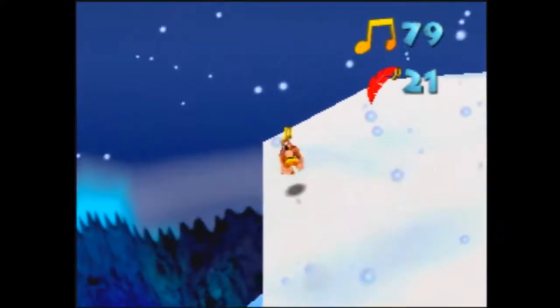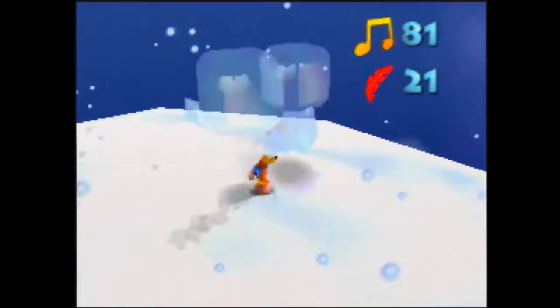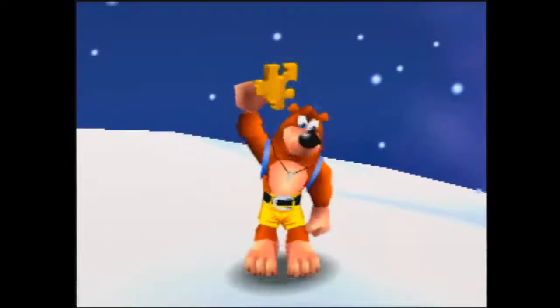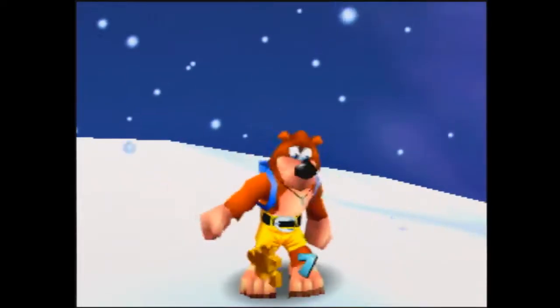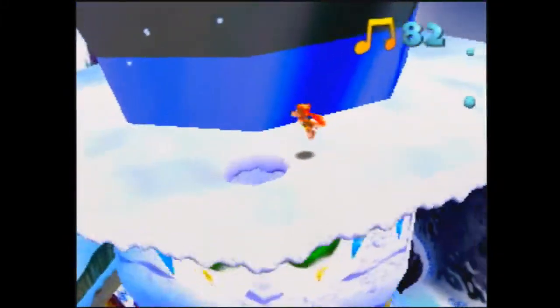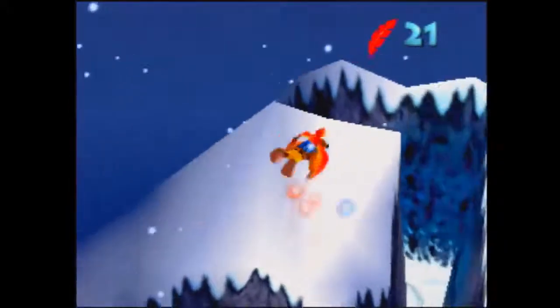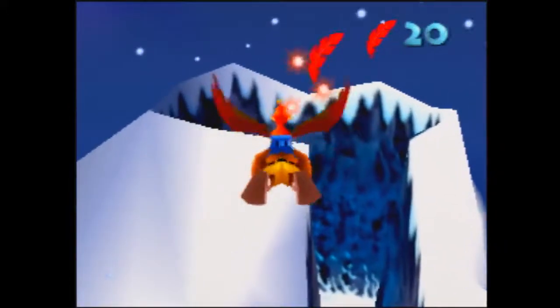I like to get all the notes around the rim except for the last one, because that kind of lets me know where I need to drop for the flight pad. After I get that one I'll come back over here and roll — that brings me to the hole — and we'll go into flight. All you've got to do is beak bomb to the top of this mountain.